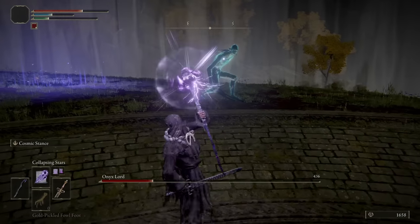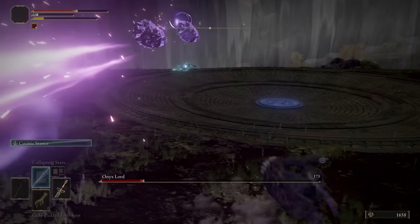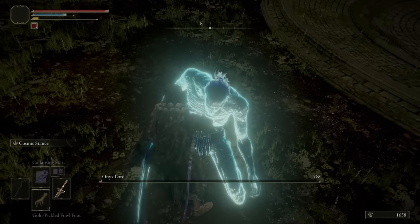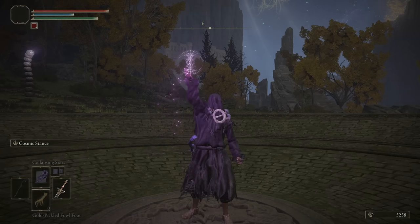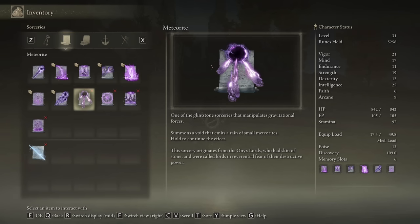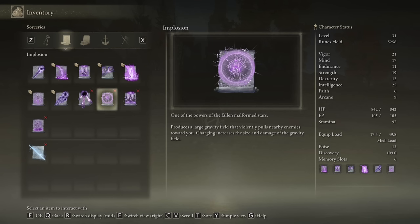Hit him with the Collapsing Stars — whoa whoa, no no no stop it! We did knock him down on his back. Homie hop! Bonk, and the Onyx Lord is dead. There is the Glowing Rune of Gravity. Let's pop it — Meteorite, Implosion, Rock Heave, and Distortion Field. Meteorite summons a void that emits a rain of small meteorites; hold to continue the effect. Implosion produces a large gravity field that violently pulls nearby enemies towards you; charging increases the size and damage.